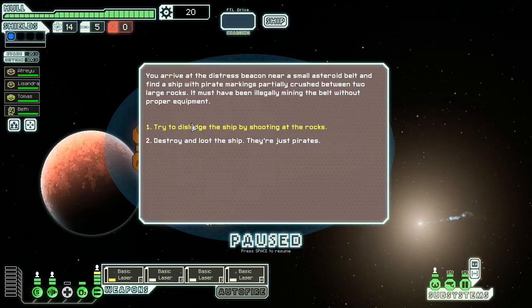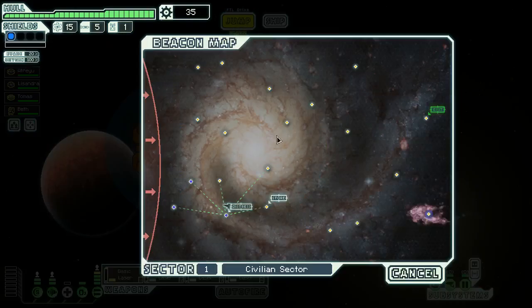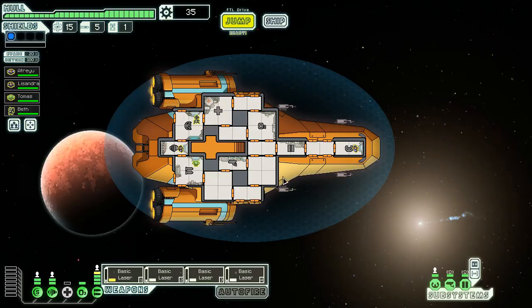This is an event I don't really understand. You arrive at the Distress Beacon near a small asteroid belt, you find a ship with pirate markings partially crushed between two large rocks — must have been illegally mining the belts. We can destroy and loot it, which usually leads to combat, or try to dislodge the ship by shooting at the rocks, which sometimes leads to combat, sometimes leads to free scrap. Let me just look at my ship quickly.